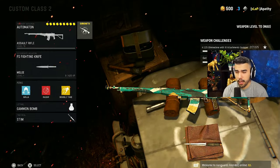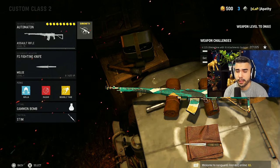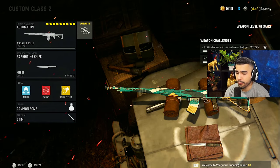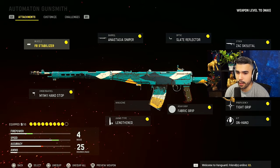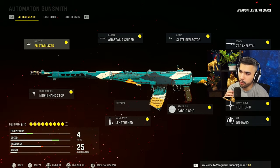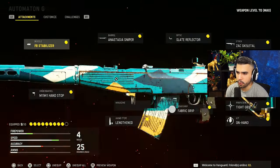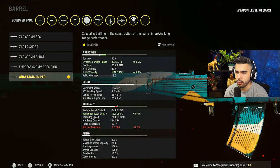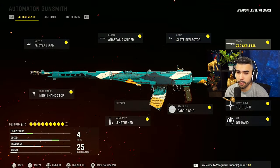I'm going to be breaking down some of the attachments and show you guys in some gameplay how incredible this thing really is. Alright, if you don't know what I'm talking about, it's the Automaton — a very, very freaking good gun. These are attachments the pro players are running. We got the FA Stabilizer for plus accuracy and damage range, and the Sniper barrel for a huge boost in bullet velocity and damage range — 54-40 increase, damn that's high.